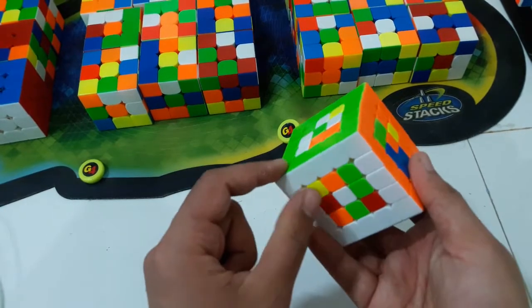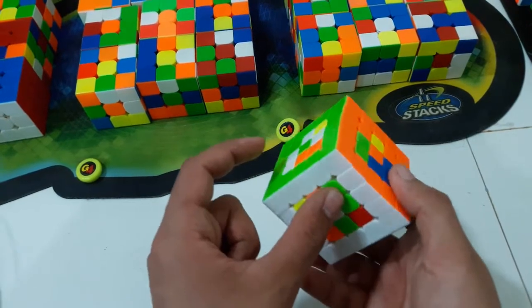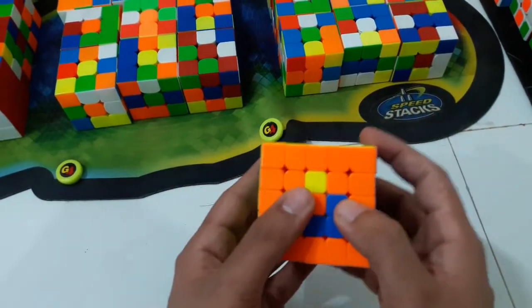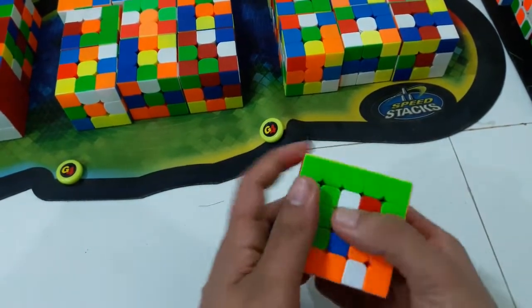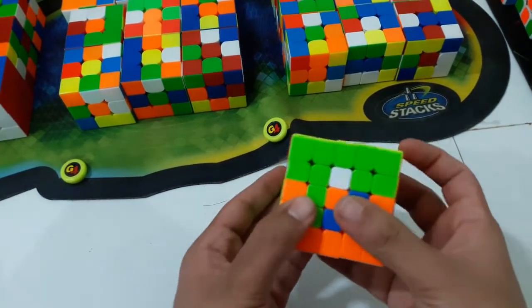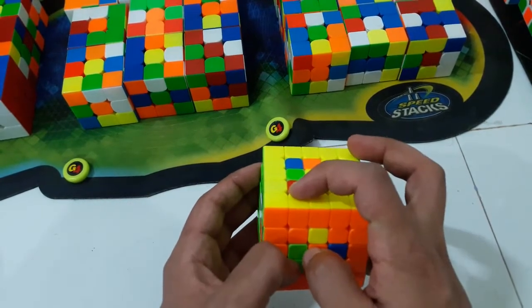I can shoot it here first, but this will leave this solved. I do not want to shoot it to a solved center, so I'll just shoot it here instead. Here and here — that is also a very nice comm. You do U prime, and then R U prime L2 U R prime U prime L2, then wide U to undo the setup.